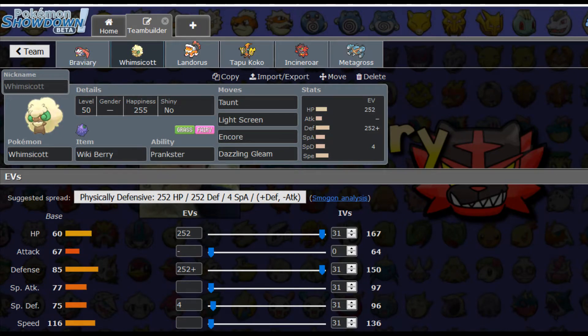Now Whimsicott's spread — Whimsicott will be carrying the Wiki Berry, which means it's going to be able to live certain hits and bring its health back up to basically half; it's one of those Pinch Berries. The ability will be Prankster. We have Taunt, Light Screen, Encore, and Dazzling Gleam — Dazzling Gleam is there just to give us some mode to attack. But the main thing with Whimsicott is it's going to be supportive. Taunt is going to prevent people from setting up Trick Room, which with my Braviary with the Scarf, I kind of need that.